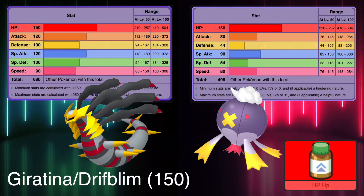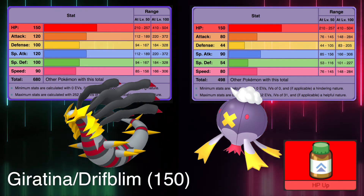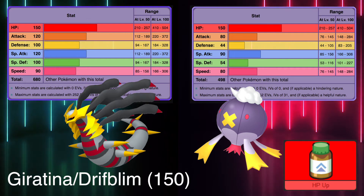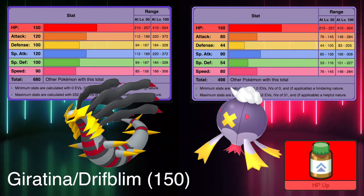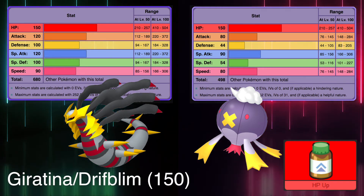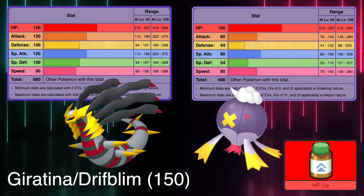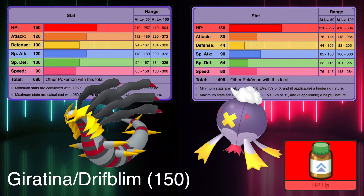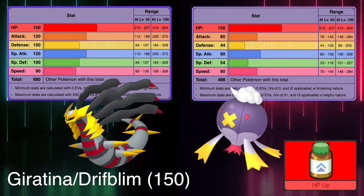For the first time ever, the Health Point stat spot is shared between two Pokémon, both part Ghost-type. They are Giratina and Drifblim, with 150 each. The Lord of the Distortion World, since only its Attack and Defense stats switch between its two forms, keeps the HP stat consistent even in its alternate form. But the real deal comes when it's equipped with the Griseous Orb, an item that boosts its STAB moves by 20%. A massive threat. The Blimp Pokémon, on the other hand, has a lot less bulk, as you can see from its defensive stats.